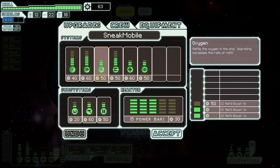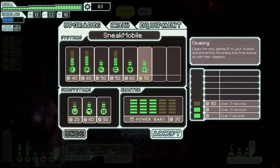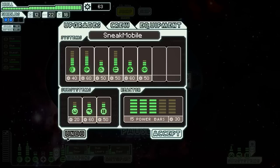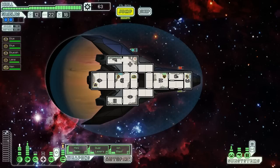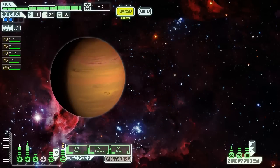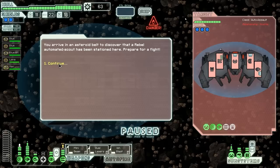Our weapon systems continue to handle the situations. Still no stores. The next upgrade could be cloaking for 15 seconds — not a horrible idea, we are playing a cloaked ship. Or we could head for weapon control even further, because I do know I'll need it eventually. Or shields. Actually, let's just save it. The next upgrade I want is actually another weapon. We can handle asteroids now, or drone control. Drones would be excellent right now.